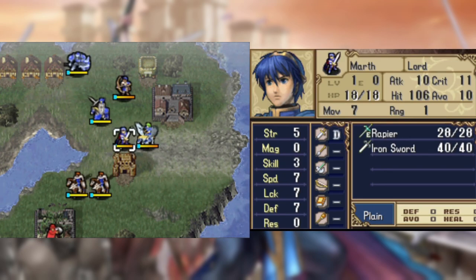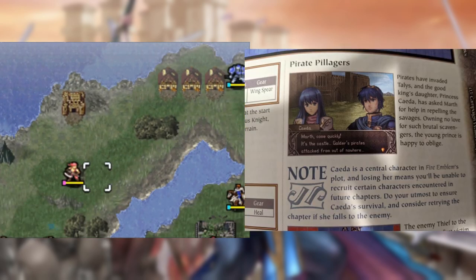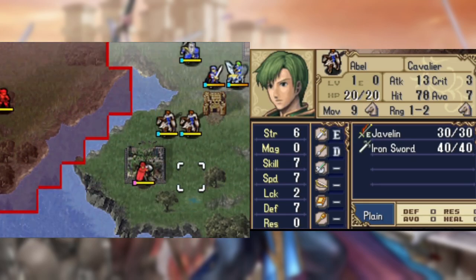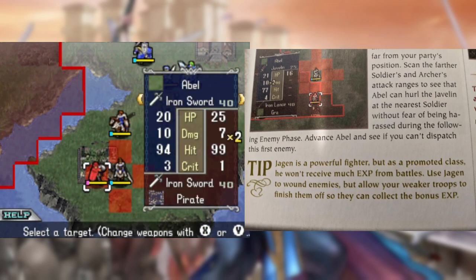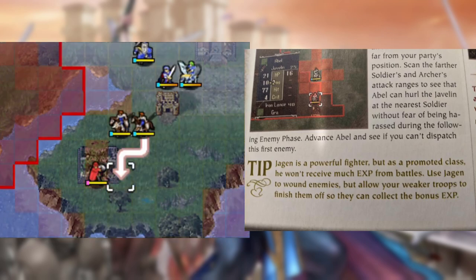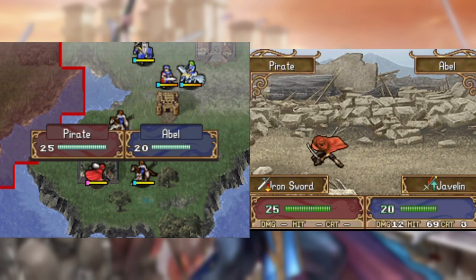The guide does start off with some good advice such as keeping Seda alive because she's the key to recruiting several characters, but it all goes downhill quickly once you start talking actual strategy. First off, let's talk about Jaegen. The guide uses the classic EXP thief mindset and advises that Jaegen gets no kills, meaning I can't use the silver lance to help take out enemies as quickly as possible.